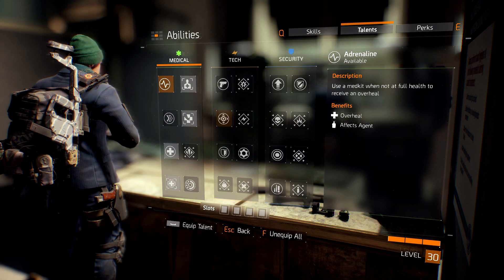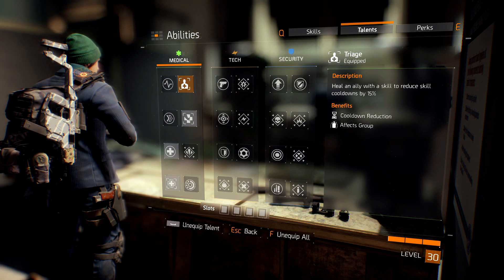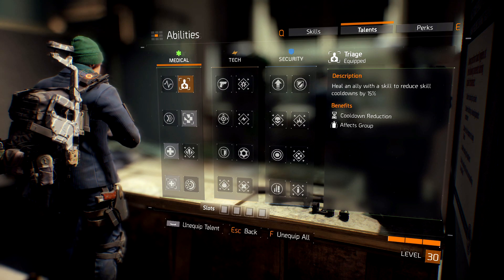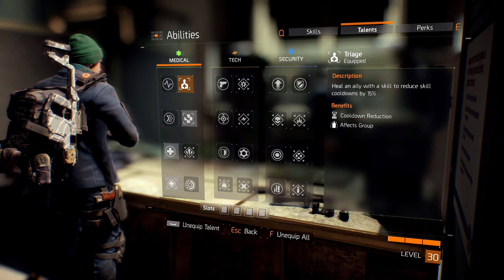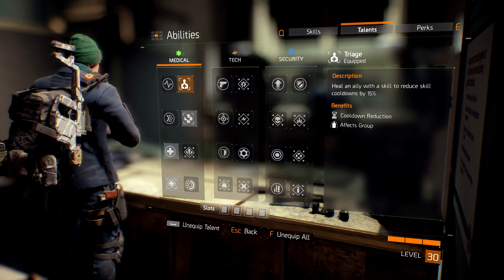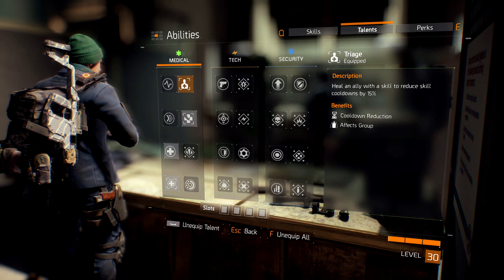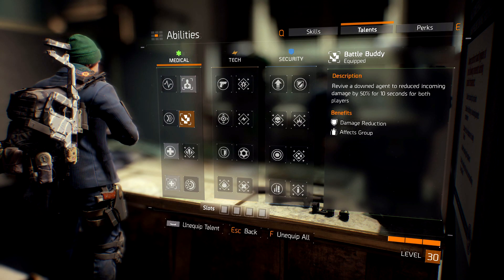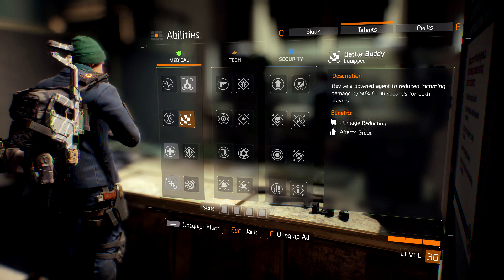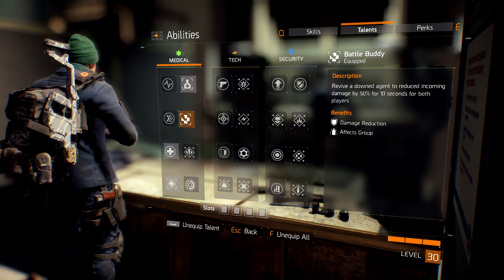Let's get into talents — everything went down the medical tree, which is probably expected for a medic build. First off, we have Triage: heal an ally with a skill to reduce skill cooldowns by 15%. Both your skills will heal allies, and having a skill cooldown reduction is really crucial, especially in challenge mode, because you need to get that life support station up as often as possible. For the second talent, Battle Buddy: revive a downed agent to receive 50% reduced incoming damage for 10 seconds for both players.